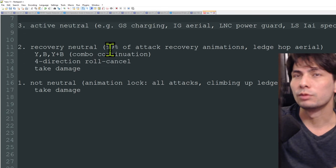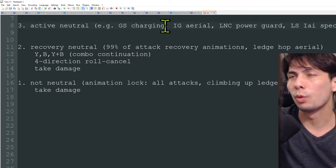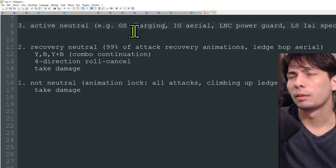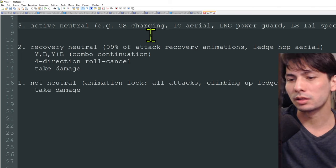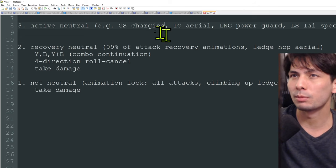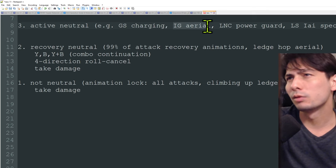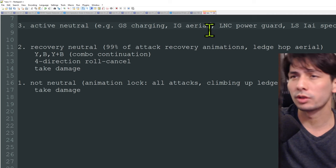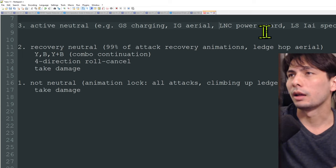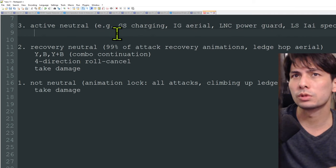The third state is active neutral. Active neutral covers certain weapon-specific states where you're not in a true unsheathed neutral but still have options available. The classic example is Greatsword charging, where you can tackle out of the charge. Other examples include Insect Glaive aerial, Lance power guard, and Longsword's special sheath state. These are just a few — there are obviously more.